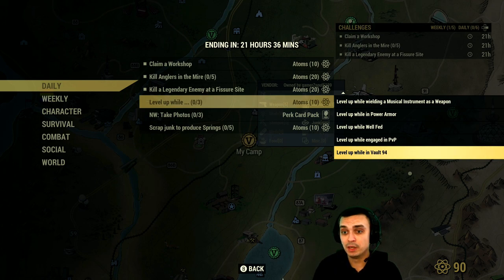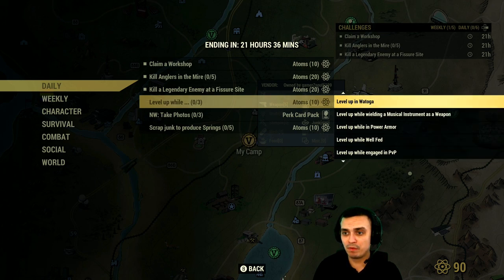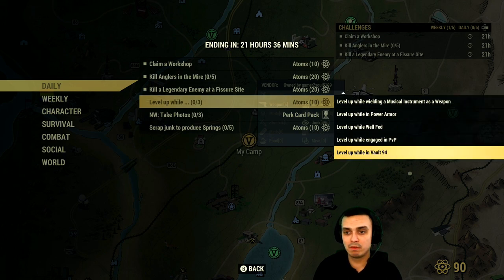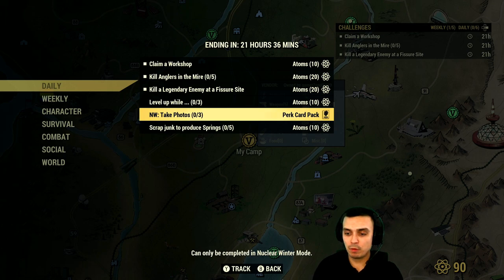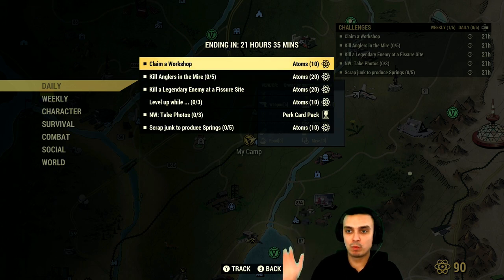If you level up and complete any of the following sub-challenges at the same time — level up while in Vault 94, engage PvP while fed, power armor healing, musical instrument as a weapon, Watoga, on top of the world under level 40, wearing unstoppable costume, formal wear, Agricultural Research Center under level 10, or level 76 or higher — you'll get an additional 10 atoms on top. Nuclear winter: take three photos, you get a perk card; and scrap junk to produce springs.